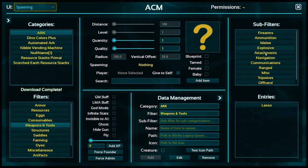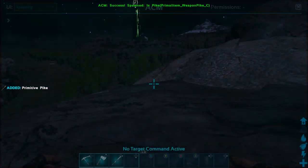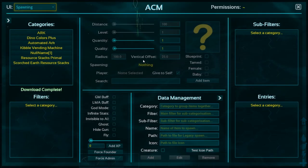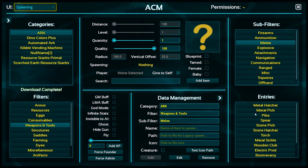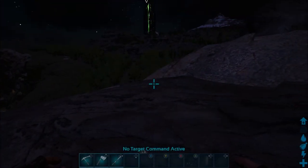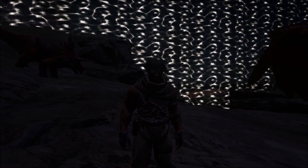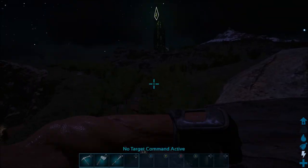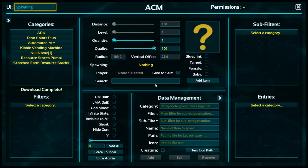Now that spawning is working — so let's click ourselves a melee weapon, let's say a pike. You have the quantity, and the quality is actually your blueprint quality. If I spawn this in with default settings, I get a primitive pike with no extra damage. Now if I put the quality up to 100 and add item — choosing the same melee pike — press B and we have an Ascendant one with 401 damage versus 106 damage.